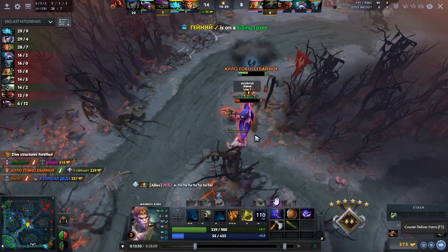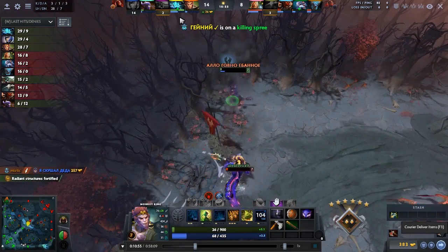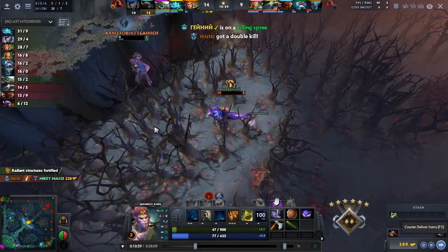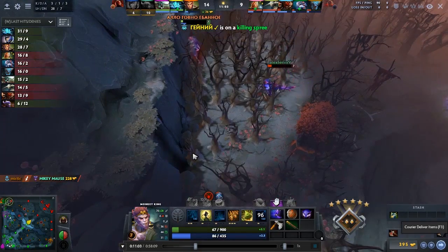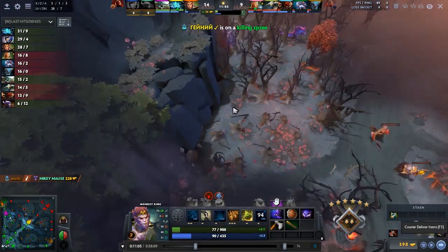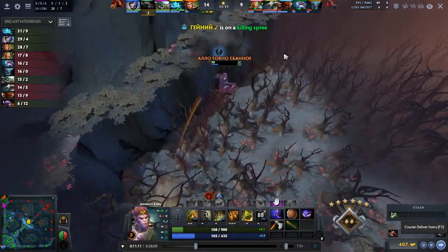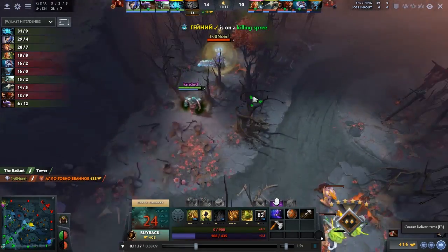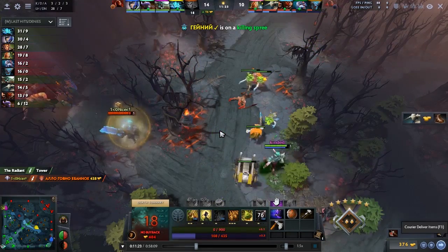Slardar is now getting two bashes on him. Monkey King's in a problem and also being seen by Bloodseeker's Thirst. A pretty big thing to note here is that if he had bought a Stick prior to this, even with just three or four charges, it would have massively helped him trying to fight Slardar — literally the difference between getting the kill and escaping versus just dying.